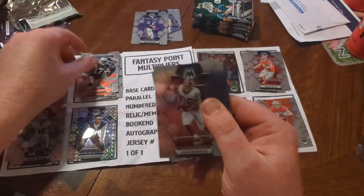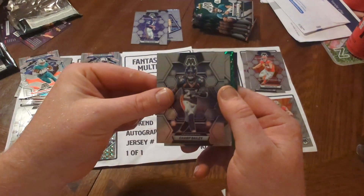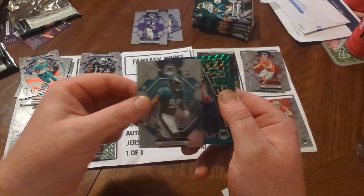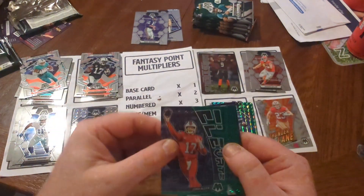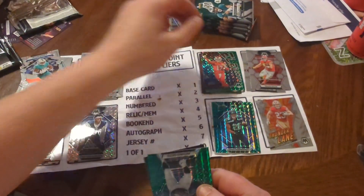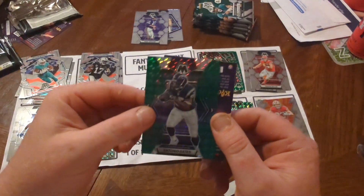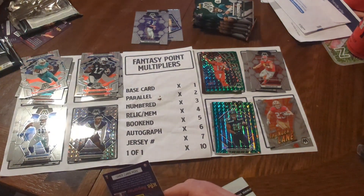Box two — Davante Adams, Clinton Portis, Champ Bailey, and Jalen Carter. A times two Josh Allen — is Buffalo on bye? And a nice green Mosaic of Antonio Gates — one of the best tight ends ever.